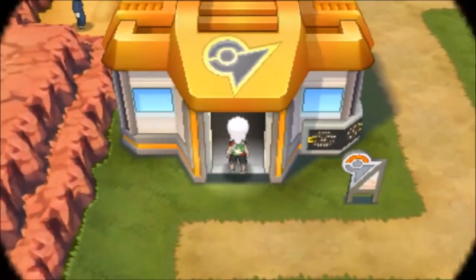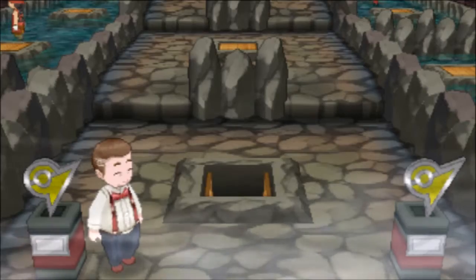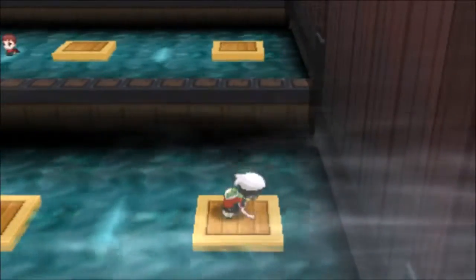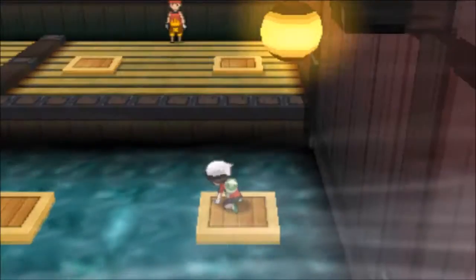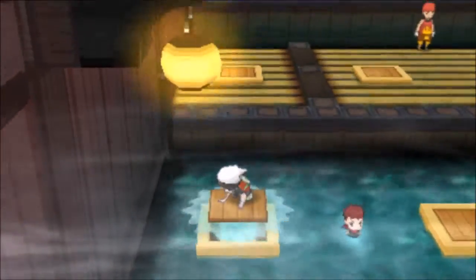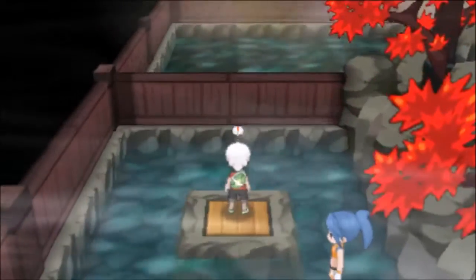First, you're going to fly to the Lavaridge Town Pokemon Center and head over to the gym. I'm going to speed up the gym to save a little bit of time. This gym isn't really a puzzle, but more so matching the panels on the bottom to the panels on the top of the gym. I'll show you exactly how to get through the gym, but it is really quite simple to do. This is definitely one of the easiest gym challenges to complete.